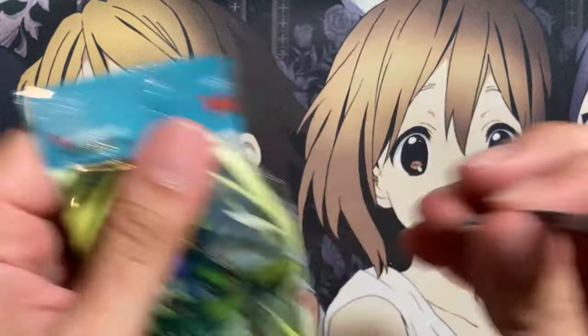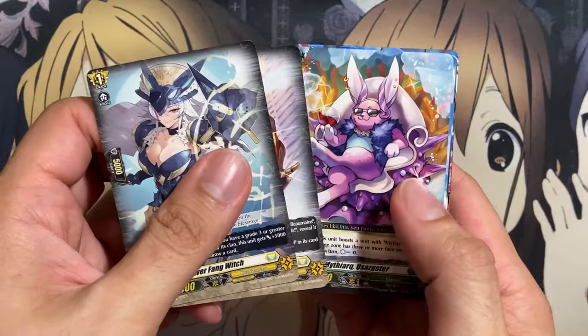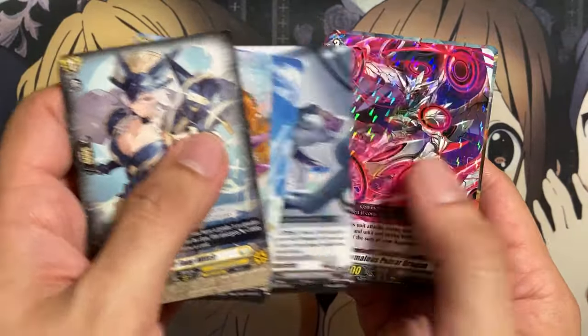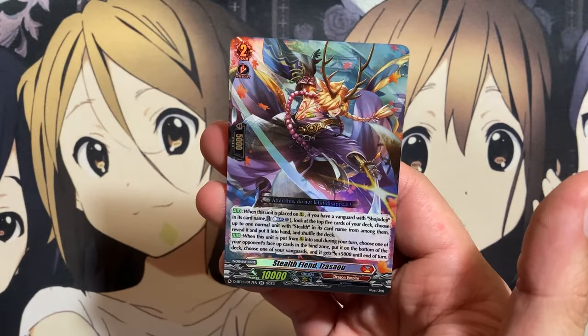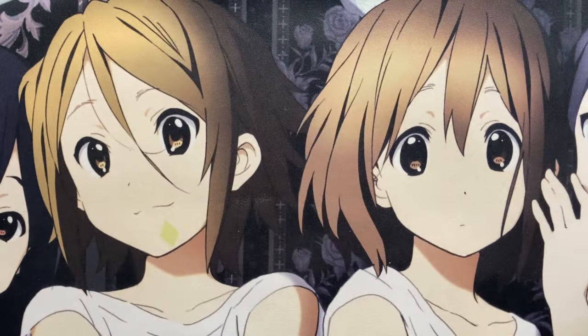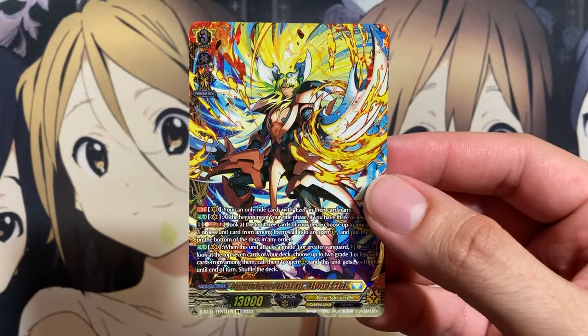And final pack — let's see what we end on. Yeah, Pulsar Dragon. And we end with Stealth Fiend Izazao for the Shoji Doji deck. But all in all, I'm very, very happy with the pulls from these booster packs. Nothing beats when you pull an awesome double frame rare like Blonde Ezel, especially.